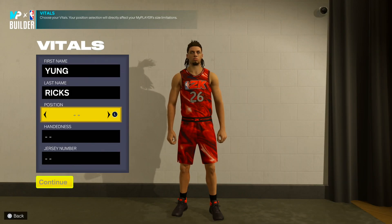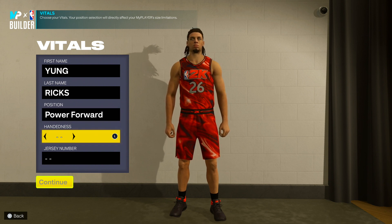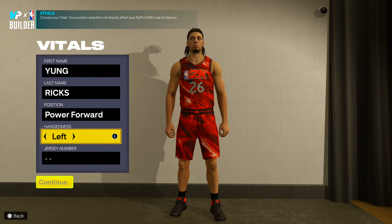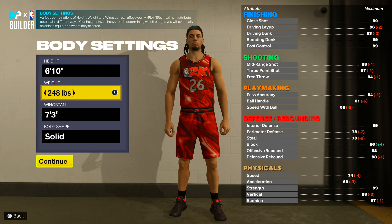For this build, you want to make the position power forward. You can go left or right hand — pick the hand you're used to shooting with. I'm going with left, but there's no advantage to either. For height, you want to make this build 6'10. It's pretty tall and will give us the stats we need — great shooting, rebounding, and finishing stats.